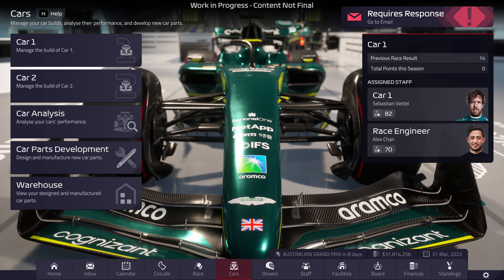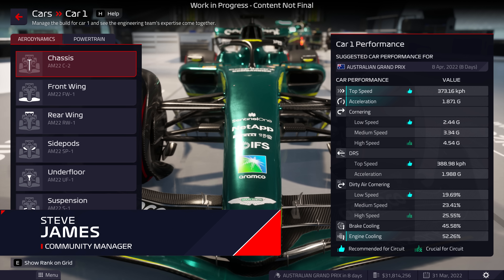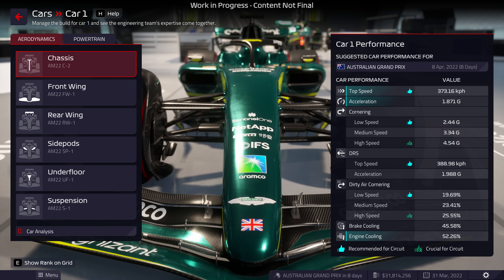As a team principal, you will have more choice and authority than ever before on the development of your F1 car. Areas of your car that you can control are split into two main categories. Improve aerodynamic performance by working on your chassis, front and rear wings, side pods, underfloor and suspension.